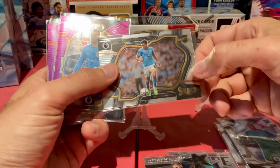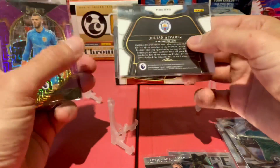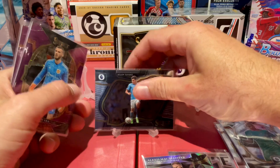The best hit of the box, I would say, is this one. This was the Julian Alvarez Rookie. This is field level, so it's the ultra rare pull. I'm putting this one in first place as the best hit.